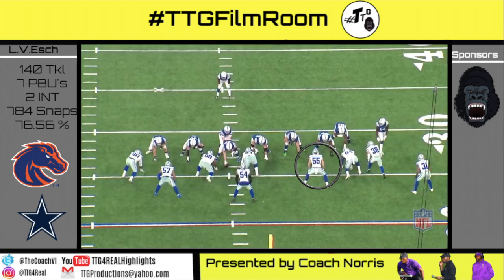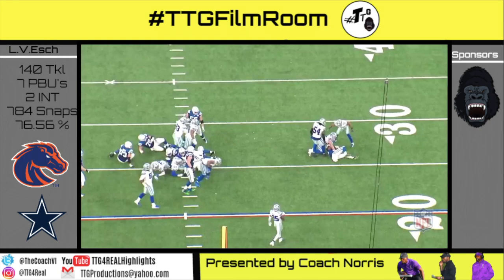12 personnel unbalanced right, 50 shade. Halfback counter with all of the offensive line zone blocking. Vanderesh slips through the down block of Clark and redirects to make the play on Mac in the backfield.